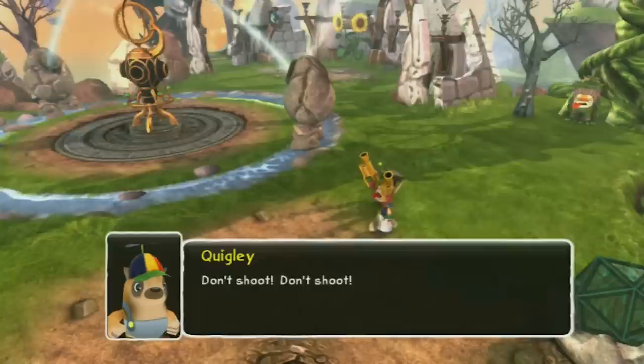When using Trigger Happy, if you approach the NPC Quigley in the hub world, he says 'don't shoot.' It's very weird for Quigley to say this since Trigger Happy is a hero. Maybe Quigley knows something we don't know about Trigger Happy.